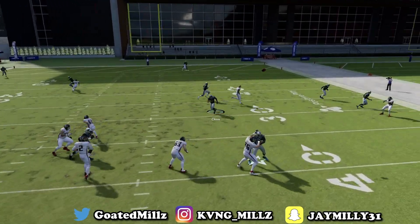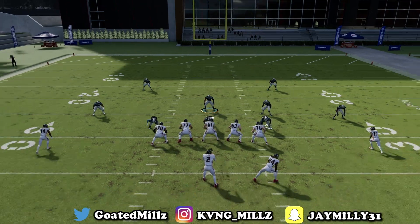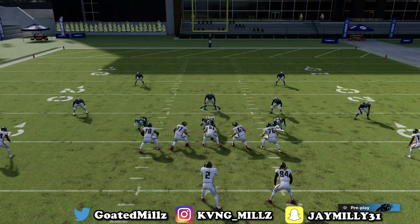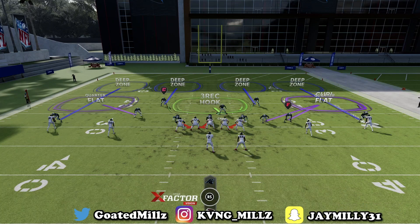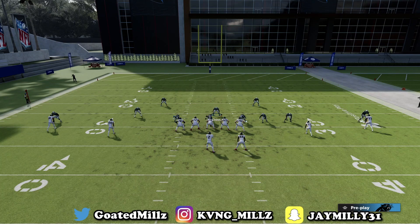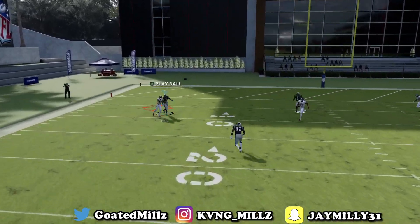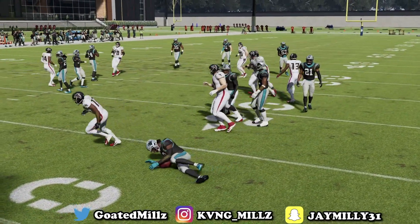Match versus this formation is bad for your opponent. Cover 4 Show: spread, press, X in a curl flat, blitz triangle. Nothing is open at all — even that post over the top is bagged. Everything is bagged. My guy just didn't get there in the pocket — but that will be the end of the video.